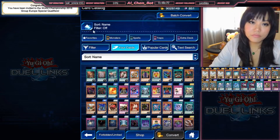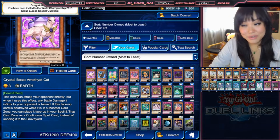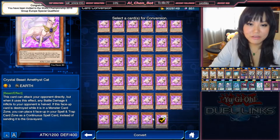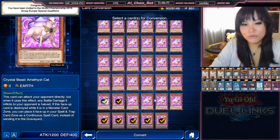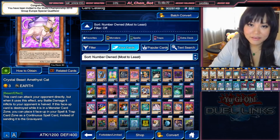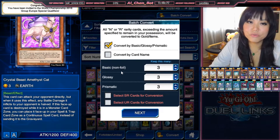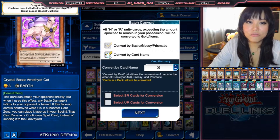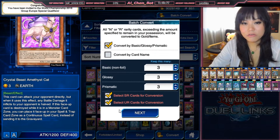For example, I have these three copies of Crystal Beast Amethyst Cat — I could just convert this. I can click on them to choose which ones I want to convert. But if you have a lot of these cards, it may be annoying to click on each of them. In that case, you can just click on 'batch convert' in the top right corner, and choose which cards you want to keep — like basics three of them, glossy three of them, prismatics. The rank options let you convert by basic, glossy, to prismatic, or convert by card name. And if you want to convert your super rare or ultra rare cards, you can click on those and convert them too.